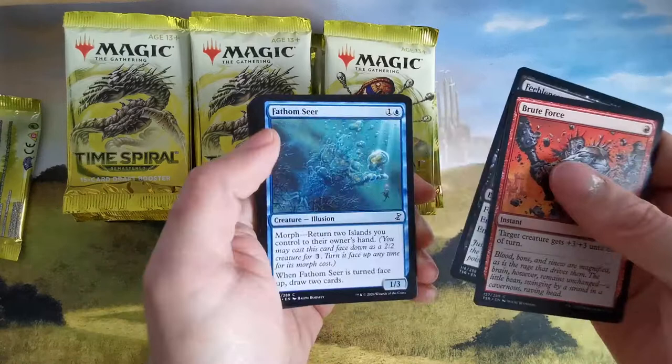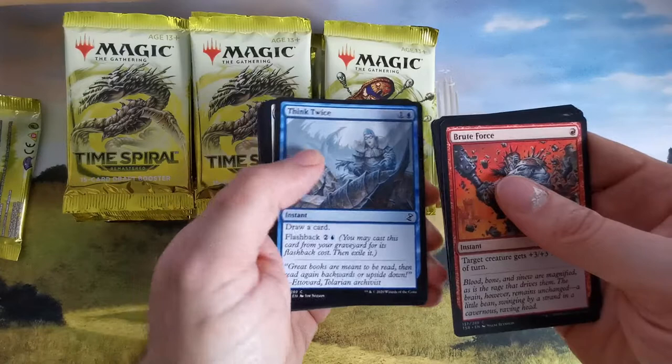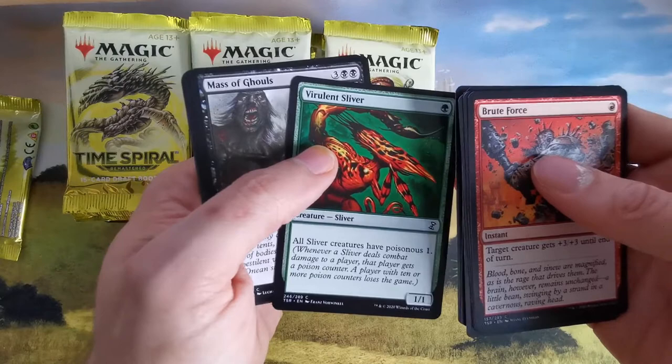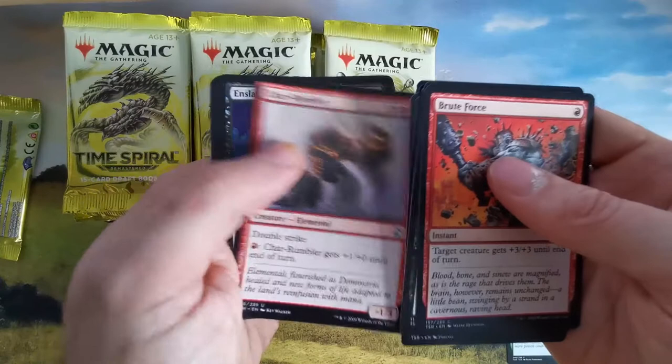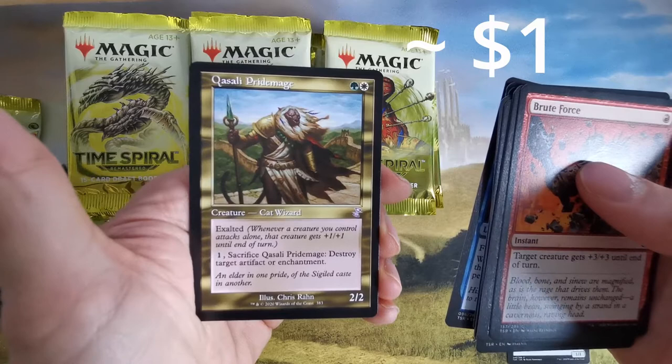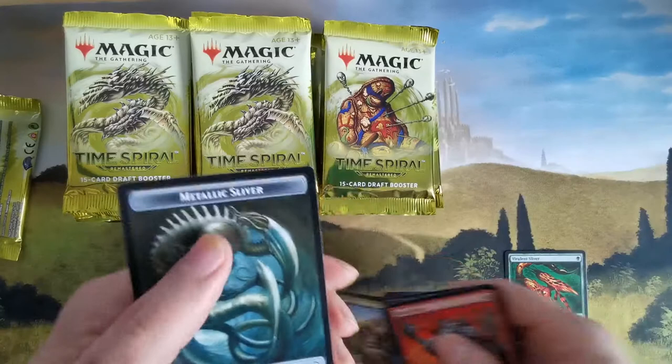Let's check out what we got. Here's the first sliver — all slivers are poisonous, very nice. We are of course looking for these reprints. We have a split second legendary human wizard and Qasali Pridemage.